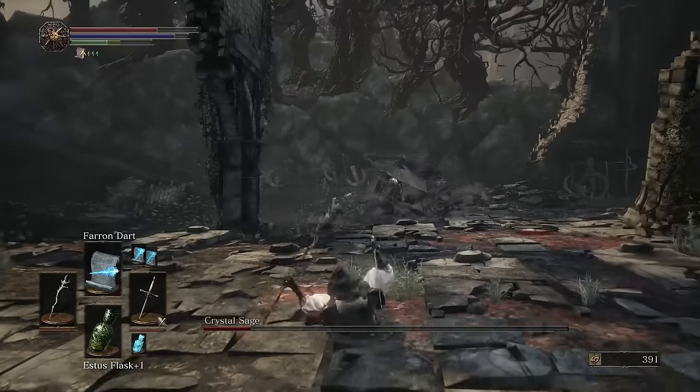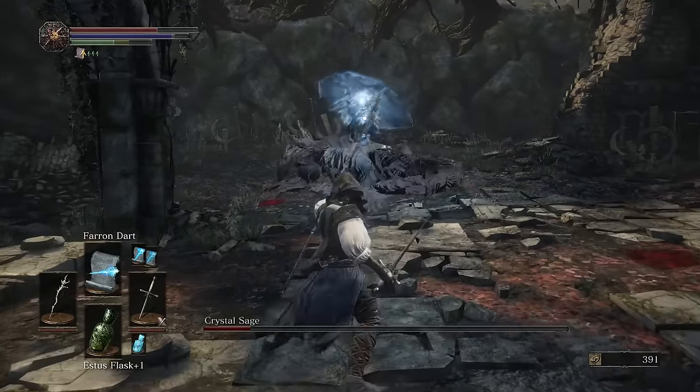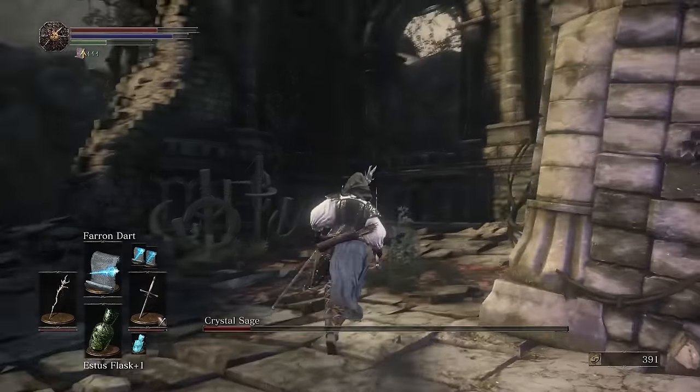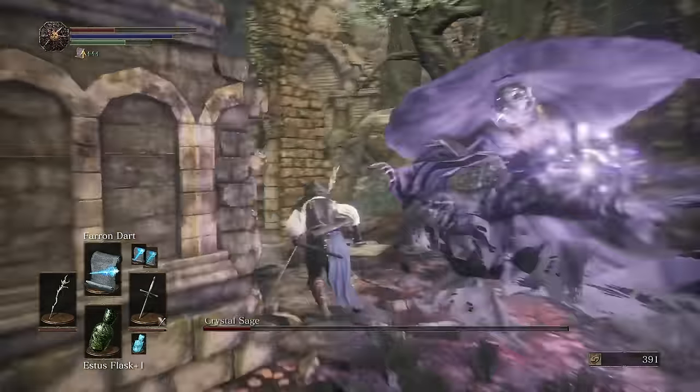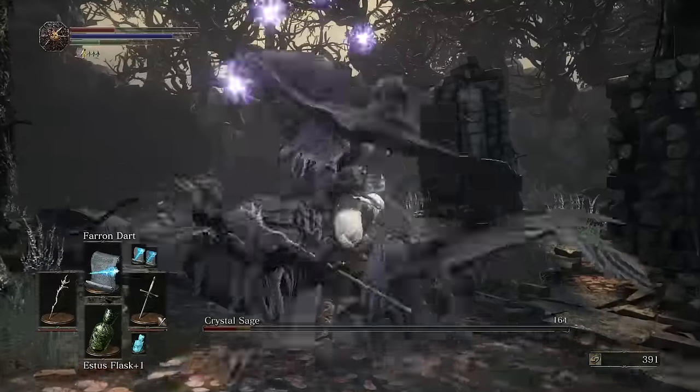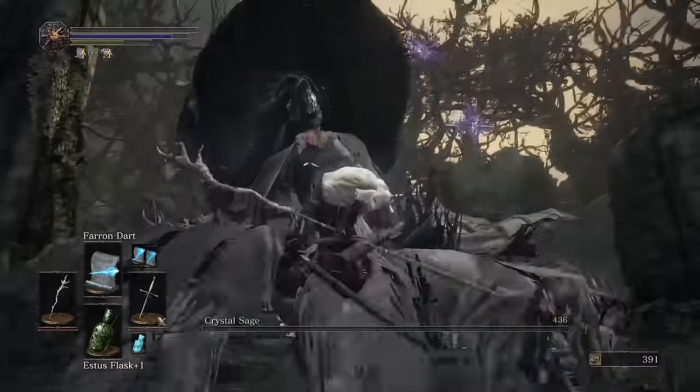Unless you're right up on the boss, get all the ones with blue magic down real quick and then you have nothing to worry about. This boss is very lenient — you can make lots of mistakes. Like right here, I should probably heal up but instead I'm just going to go for it. This could be the craziest ending to a boss fight ever.